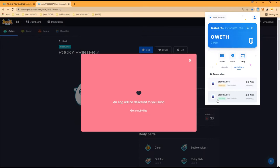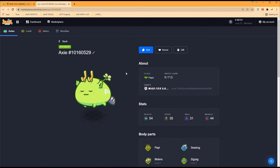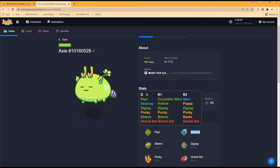We only needed to breed twice because we already have three — technically four — but we'll sell one. We only need five aquas for now since we're starting our scholarship program with 10 scholars. We're initially looking for experienced players, but feel free to apply and try your luck. Next we're going to breed our plants — this really perfect printer with Gravel Ants on the back line: triple Zigzag, triple Pokey, one Biden's and triple Gravel Ant.